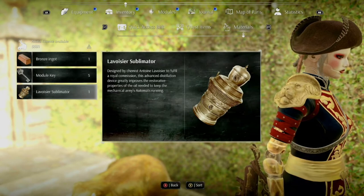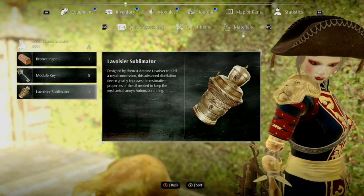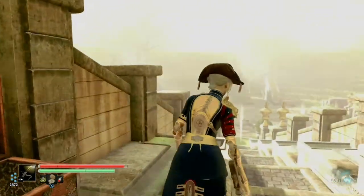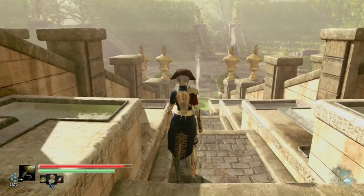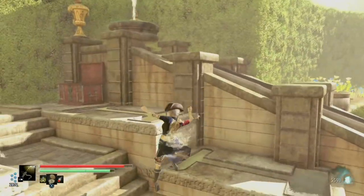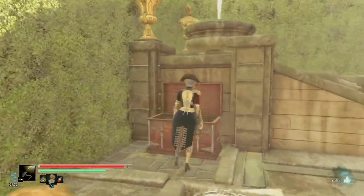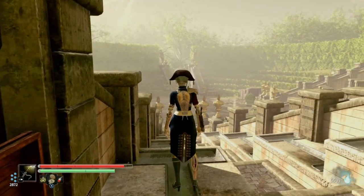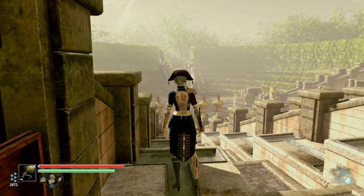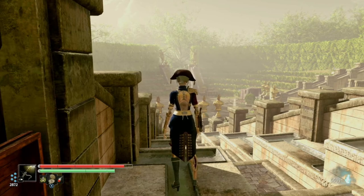Our final health upgrade is actually in the last mission, which there's no coming back from — this is simply to get the achievement. Once you kill the auto barn in the courtyard, come up here, grab this, and then make sure to actually do the upgrade because you need to perform the upgrade for the achievement. And that is all health upgrades — I hope that helps!